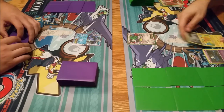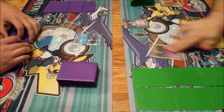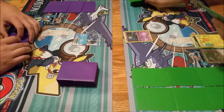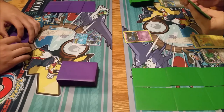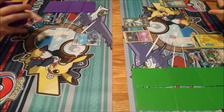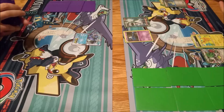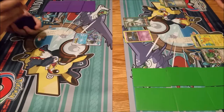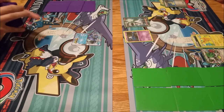I will attach a double colorless energy. Place Scoop Up Cyclone, take my Shaman back. Play down Shaman and set up to draw three cards. N. No. I had my hand - you all saw his hand. You had an enhanced hammer and a DCE. I had a crushing hammer. Could have been - the DCE and the muscle band. You had it.